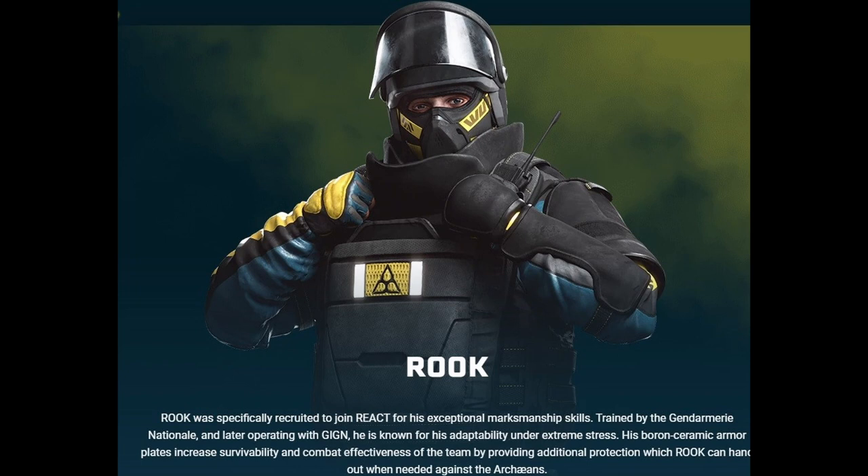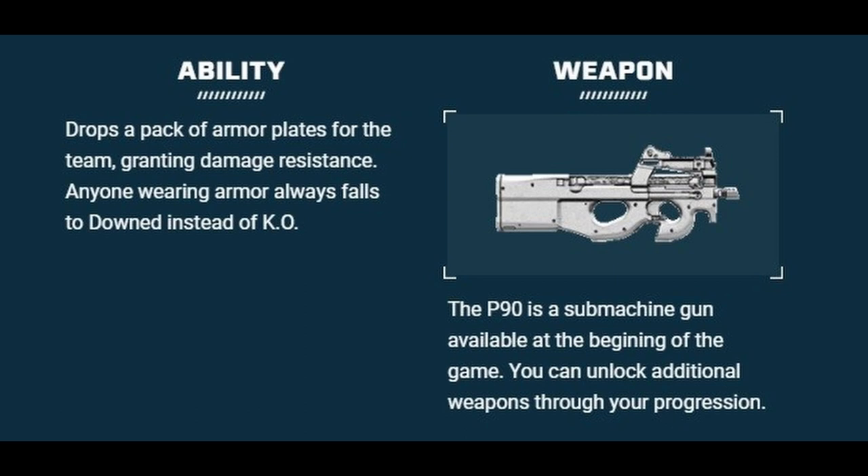Rook was specifically recruited to join REACT for his exceptional marksmanship skills. His ability drops a pack of armor plates for the team, granting damage resistance. When wearing armor, he always falls to down instead of knocked out — that little detail might be what makes him worth it. I read this game isn't going to have native healing or health packs, so somebody who stops you from getting knocked out and keeps you in the downed state where you can be picked up — that sounds really good. He's rocking the P90 submachine gun.